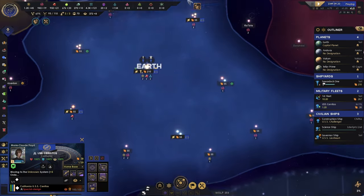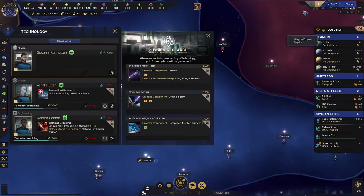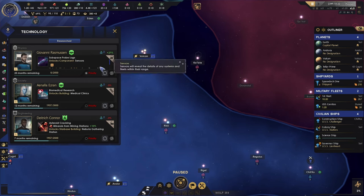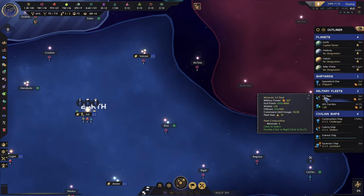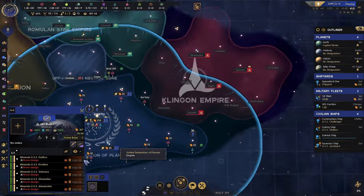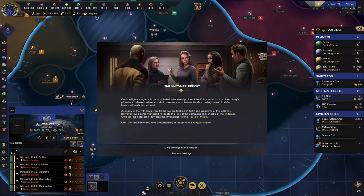I'm going to bring him back to survey that one, since it could be a planet wormhole. We're done with research — let's do sensors. Kittimer report.